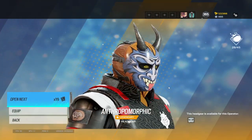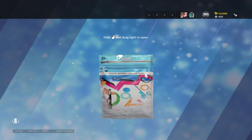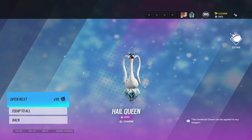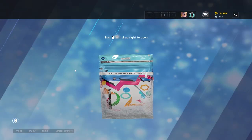Got the Vigil headgear. I can't wait until I quit comp so I can use all these fun skins — they're kind of cool but I can't use them in competitive unfortunately. Got the Swan charm that I'll probably never use.